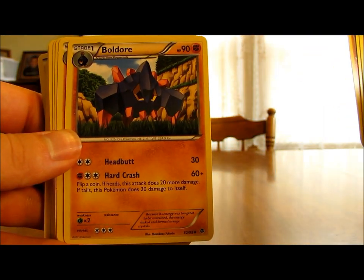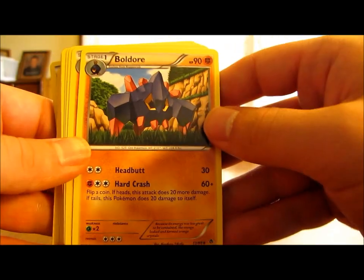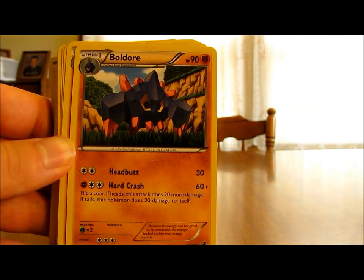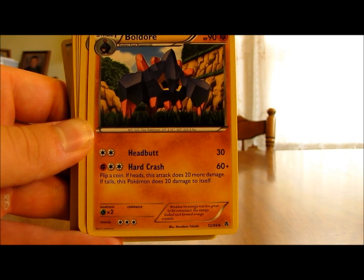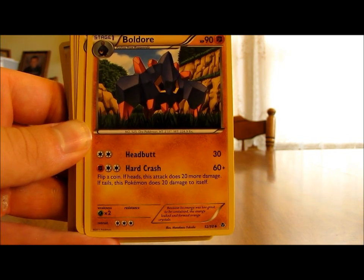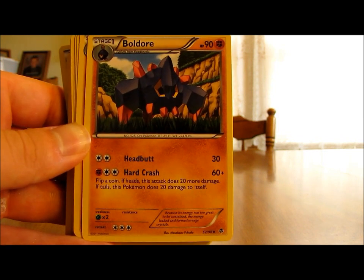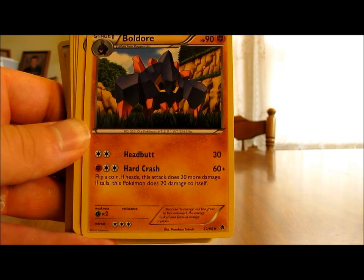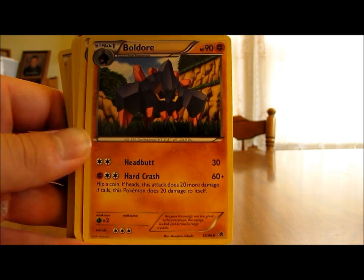Next is Boldore, the evolution of Roggenrola, with 90 HP — quite average again. It has two moves: Headbutt does 30 damage, and Hard Crash does 60 damage for three energy cards, two of which can be any type. You flip a coin — if heads, this attack does 20 more damage; if tails, this Pokemon does 20 damage to itself. That's not great, but the 60 base damage on Hard Crash is pretty decent.